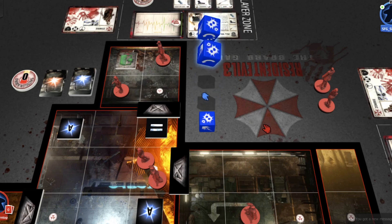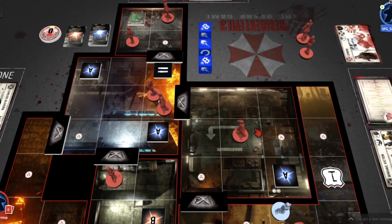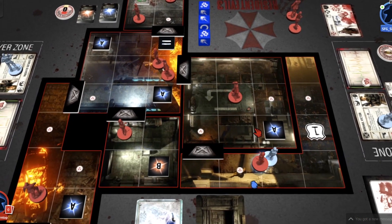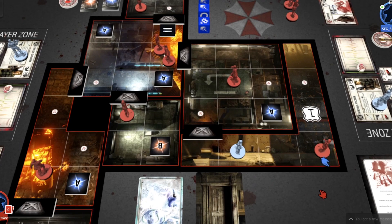I've failed — no evade rolled. So my health track marker moves down one level because the zombie does one damage. Because I've been bitten, I can push the zombie away in any direction I want. These red lines are walls so I can't cross those. I push it to this corner. I try to move and fail, which means that move is wasted. But I get my full action and move one step, turning my character around to face the direction I'm going.